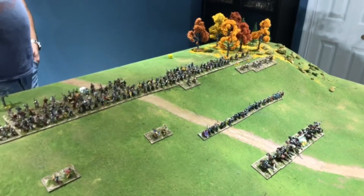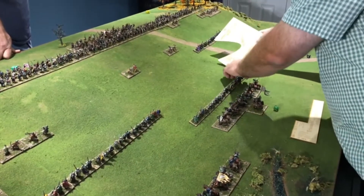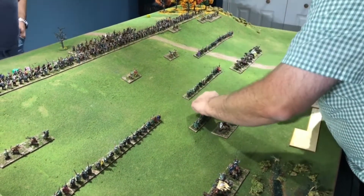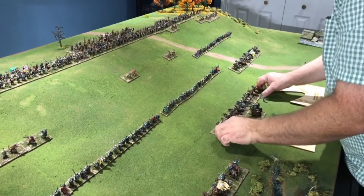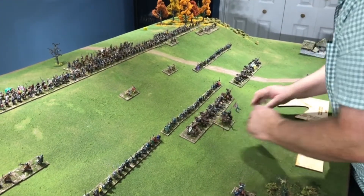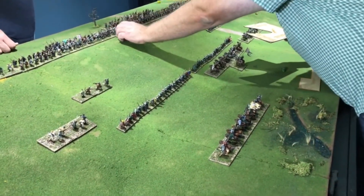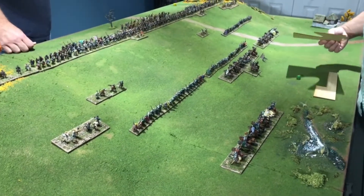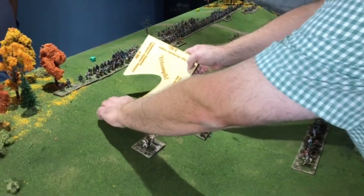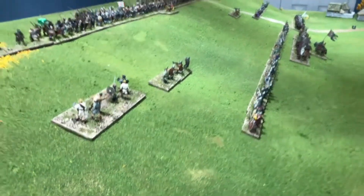In the center, Brian moves the heavy foot up for two command points. The javelin cavalry are being saved for a little later. Another stand moves into contact for three command points. On the flank, he moves the rabble with his last point. That's it for Norman movement — but there is combat, so the camera zooms in.